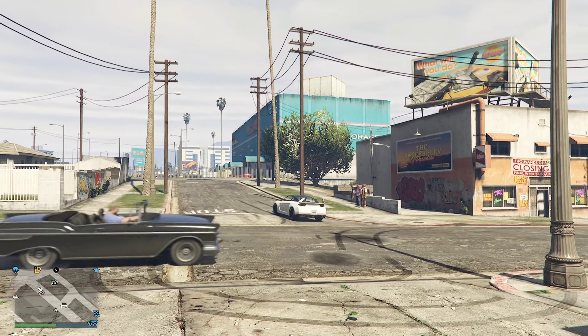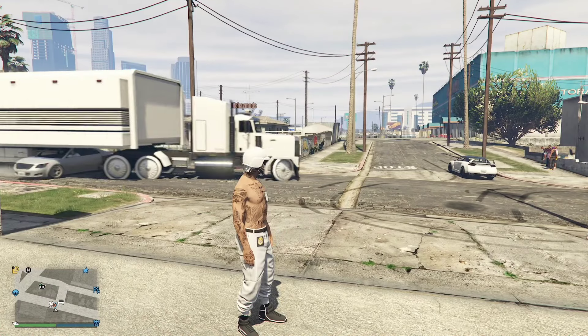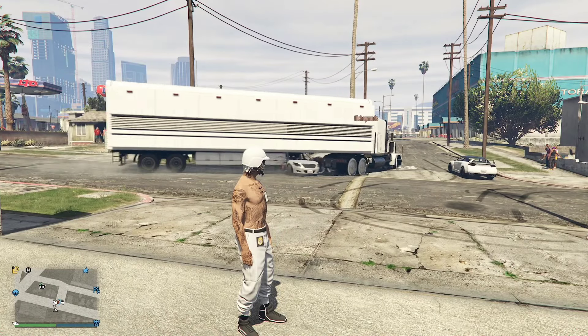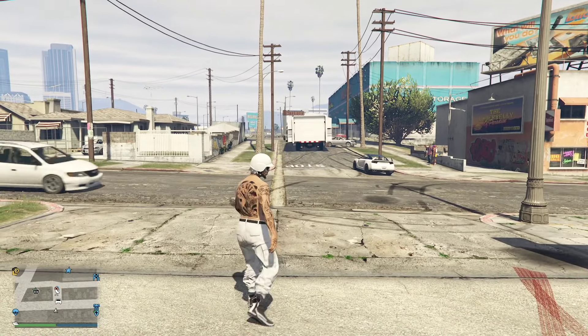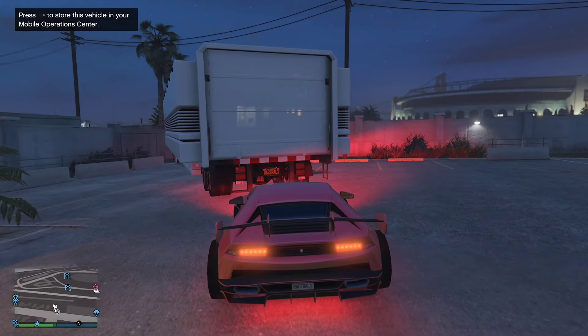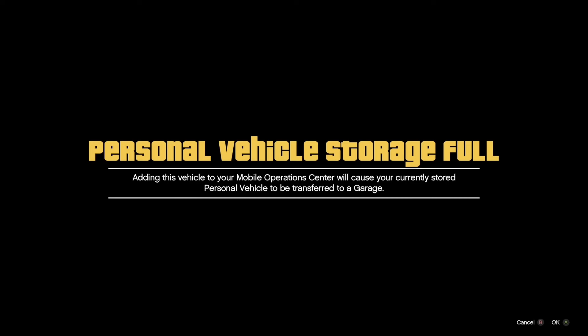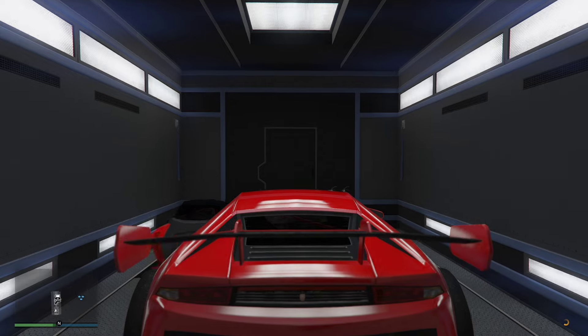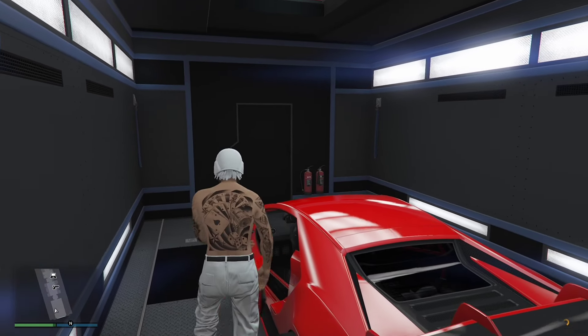I've got a clip here where my friend brings my MOC to his CEO office and I have a car ready to go in the back of my MOC. Make sure you get the car that you're doing this glitch with, or the car you want to get rid of, and drive it into the back of your MOC just like this. We're replacing the last vehicle and putting it into the garage, then switching out the personal vehicle. Now we're getting rid of this Tzerac.